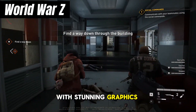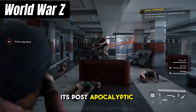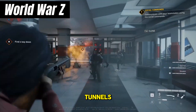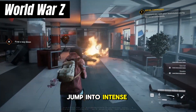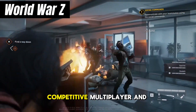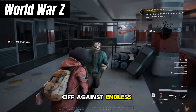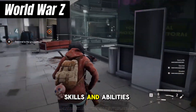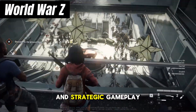With stunning graphics and detailed environments, World War Z immerses players in its post-apocalyptic world. From crumbling cityscapes to eerie underground tunnels, every location is brought to life with impressive visuals. Jump into intense multiplayer modes, including the cooperative campaign, competitive multiplayer, and the challenging horde mode, where you'll face off against endless waves of zombies with your friends. As you progress, you'll unlock new skills and abilities for your character, allowing for deeper customization and strategic gameplay.